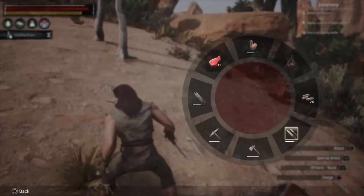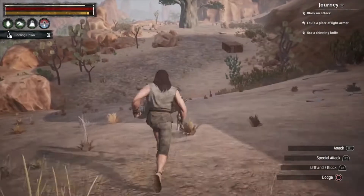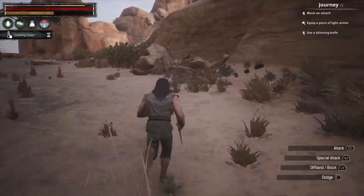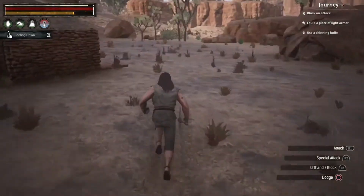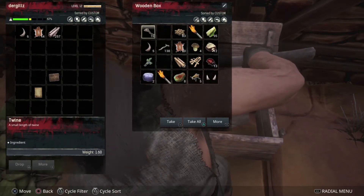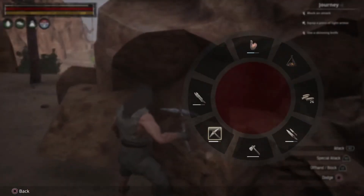I manage to get one cleanly and figure out there's a certain technique with the controller stick so you don't swing all over the place. Checking my inventory, I've got 15 meat — that should be good for now. I head back to the campfire to put some food on and get it cooking so I can start farming stone and wood to extend my base.